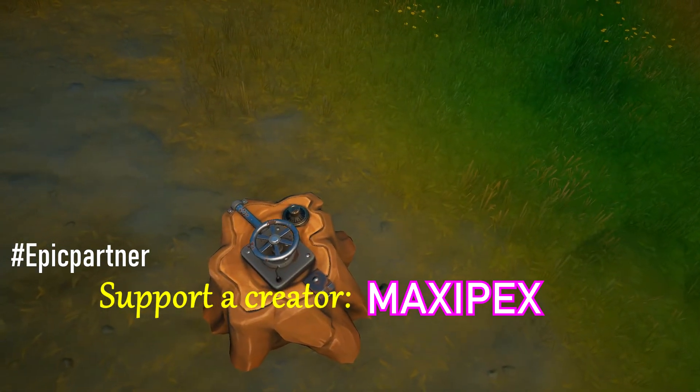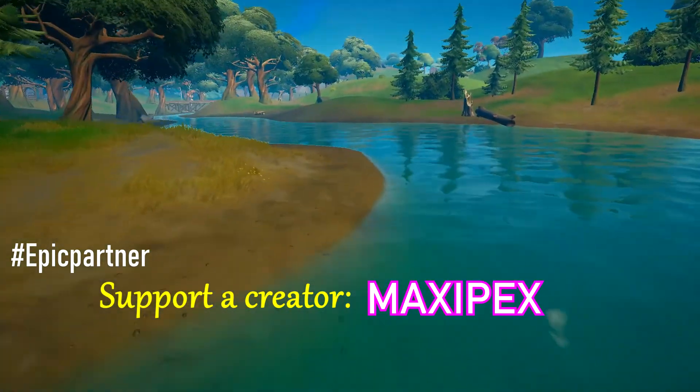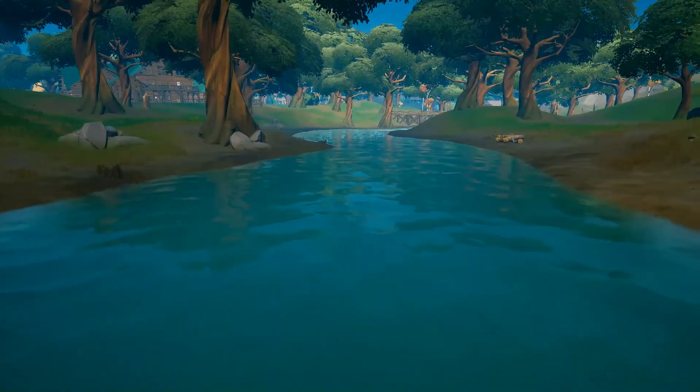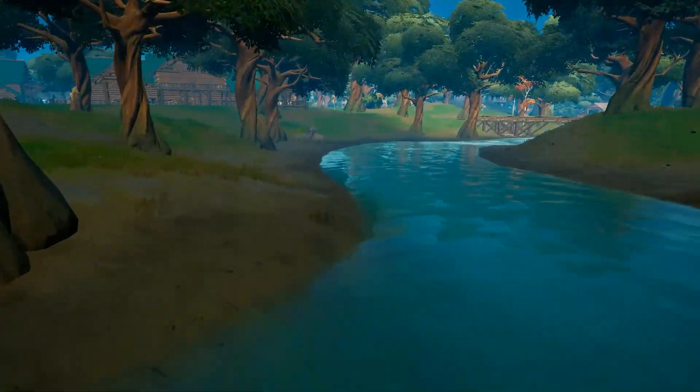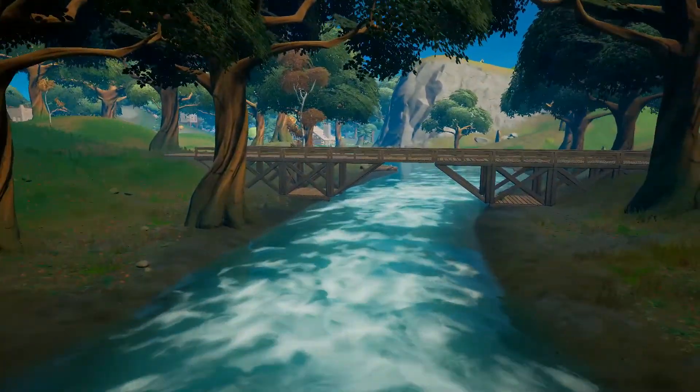Let's pass this bridge, enter the Weeping Woods, and on the right side you will find another dead drop. Let's go just down with the river — nice and easy, slowly. It doesn't matter on which side of Weeping Woods you are located in game, it just matters to pick up the dead drop.